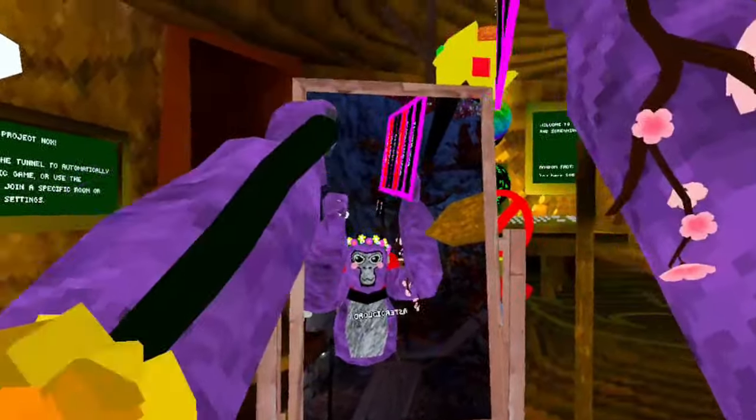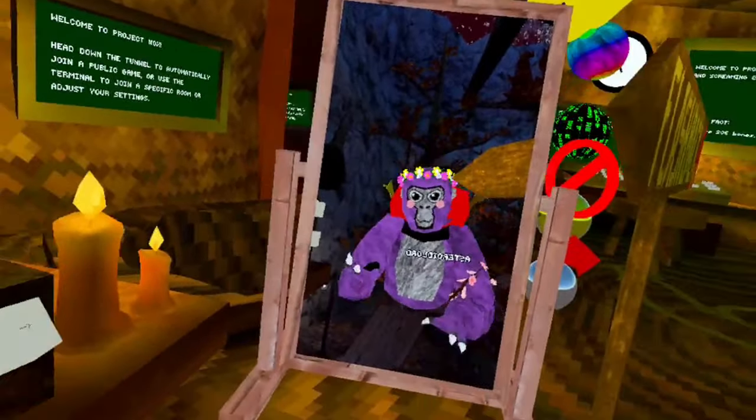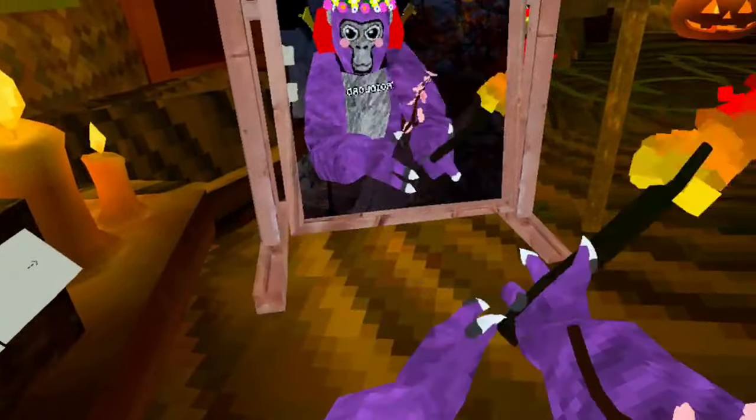Ghost monkey — you can only use this while you're in a room. Slide control gives you more control on ice, mountains, or any icy surface. Long arms — these are the Steam long arms, the ones that don't break your head. They're pretty good.